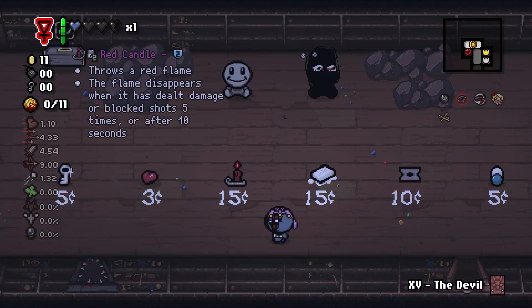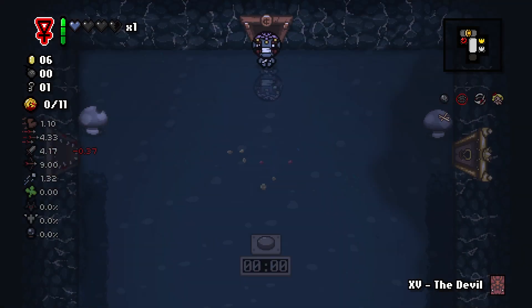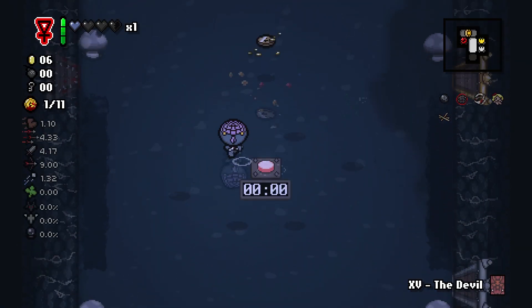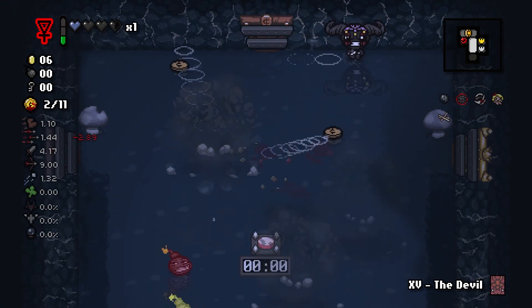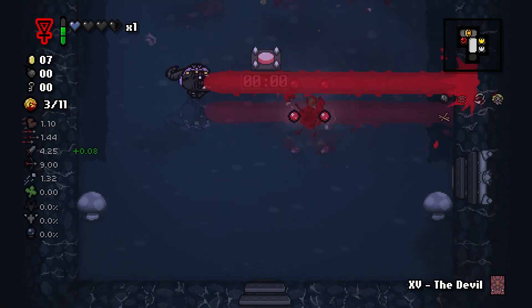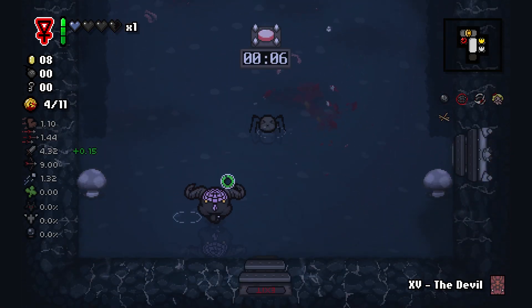I should probably buy a key to get into our actual item room, and then we'll go ahead and fight our waves here. We're going to ignore Curse of the Tower — I feel like it will end up just destroying this run. So let's go ahead and cut to when I beat all these waves.